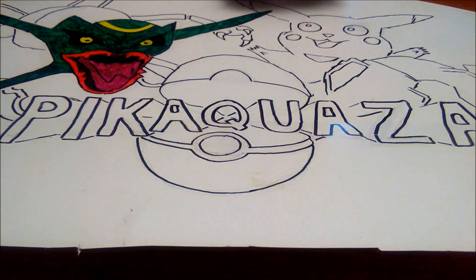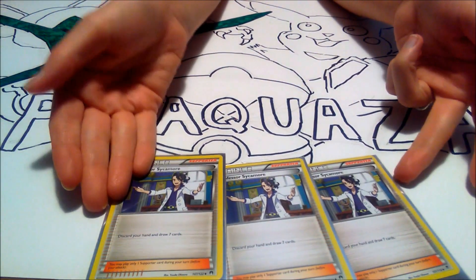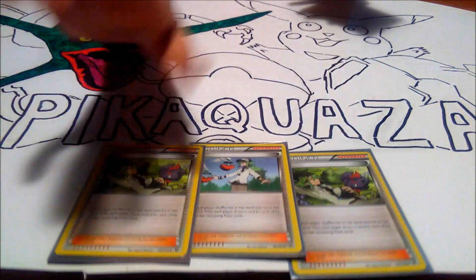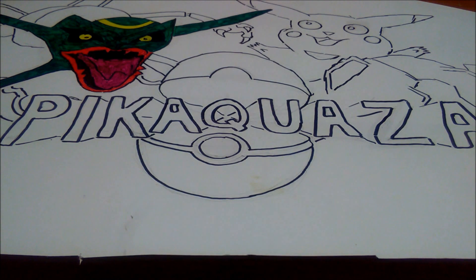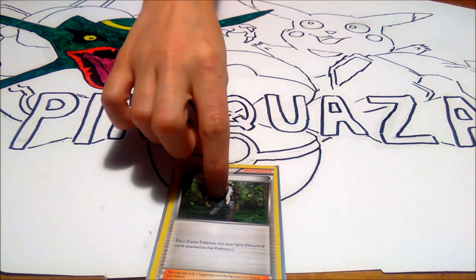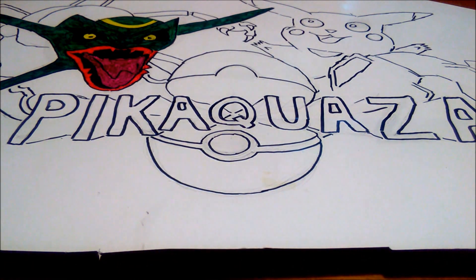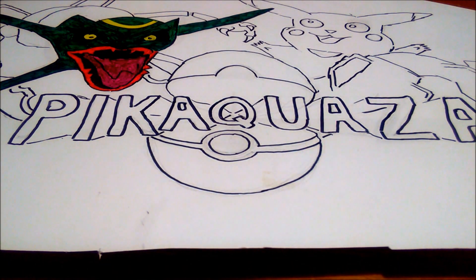Next up for the supporters, we have 3 copies of Professor Sycamore, 3 copies of N, 1 copy of Lysander, 1 copy of AZ — which sadly he is getting rotated out this year. And 1 Hex Maniac. That's it for the supporter lineup.